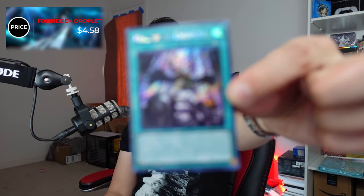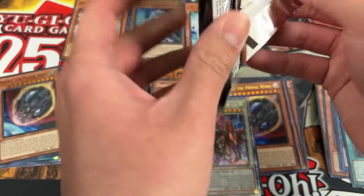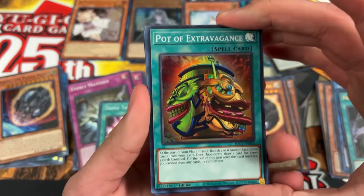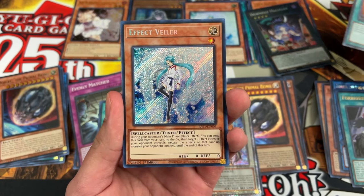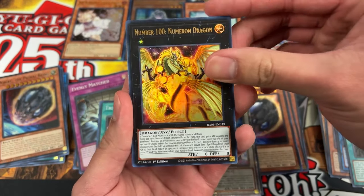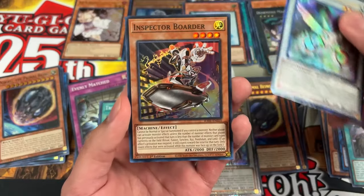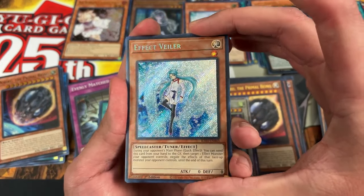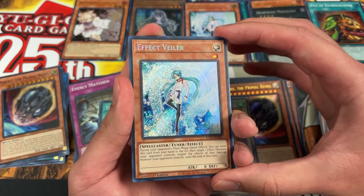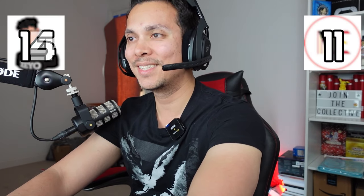Pack twelve — Zeo's last pack. He pulls Pot of Extravagance super, Valer secret rare, Numeron Dragon ultra, and Herald of the Arc Light ultimate rare. Definitely going with Valer — solid card in any rarity. Valer secret rare — six dollars and eighty-eight cents, that's two points! Sixteen to eleven, Zeo. Zeo's been on fire with back-to-back two-pointers.